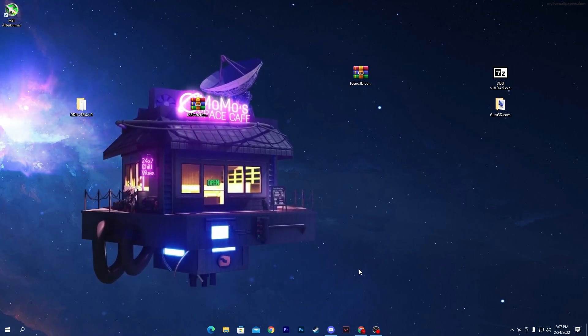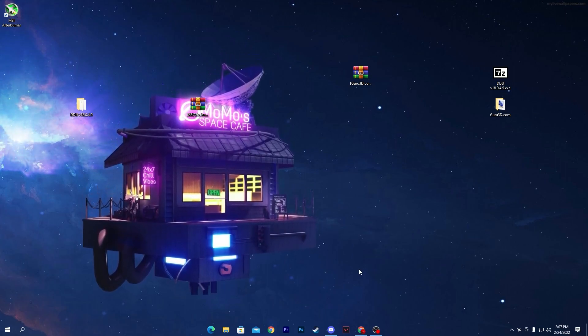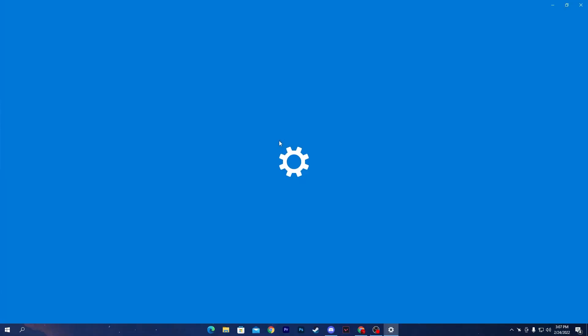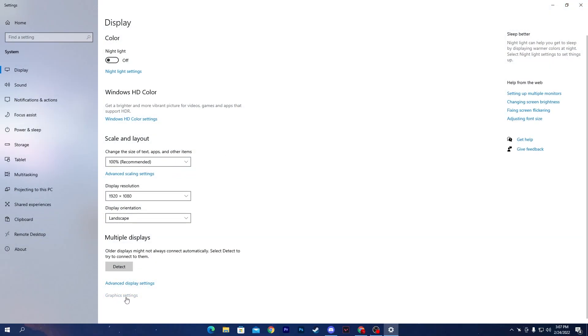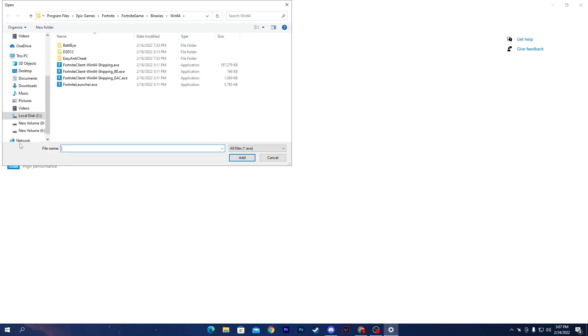Now for some Windows settings to increase GPU usage and FPS. Right-click on your desktop, go to Display Settings, scroll down to Graphics Settings. Find the option for Hardware Accelerated GPU Scheduling and turn it on. Note that most AMD users may not have this option — if you don't have it, just skip it. If you do have it, make sure it's turned on.